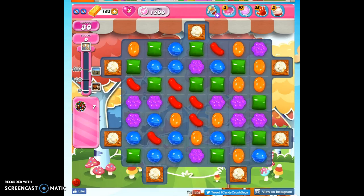Hi friends, this is Susie, your Candy Crush guru, here to help you solve the puzzle of level 1200, where we have 30 moves only to collect 7 color bombs and reach 35,000 points. This is my second playthrough.